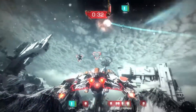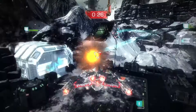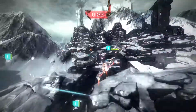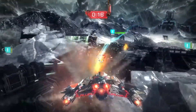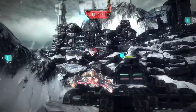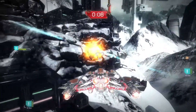We also have a reticle that doubles as your primary, secondary, and utility display for information. Each piece of the reticle represents your blasters, your missiles, or your utility. We're just showing blasters and missiles right now, but there's an entire arsenal you can equip. You can equip two weapons at any time plus a third utility, which we'll give you an example of a little later. And they are all fully upgradeable.